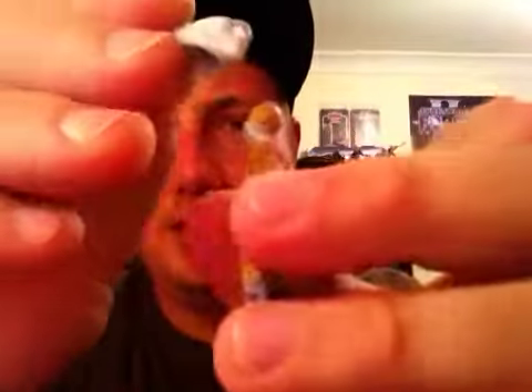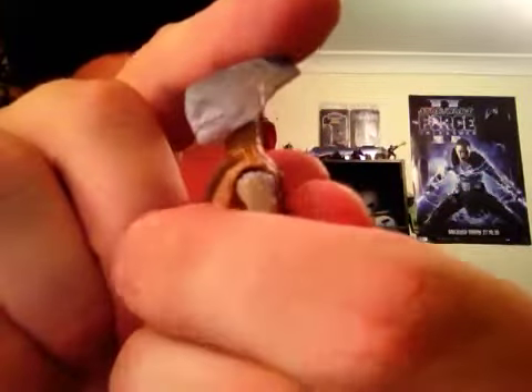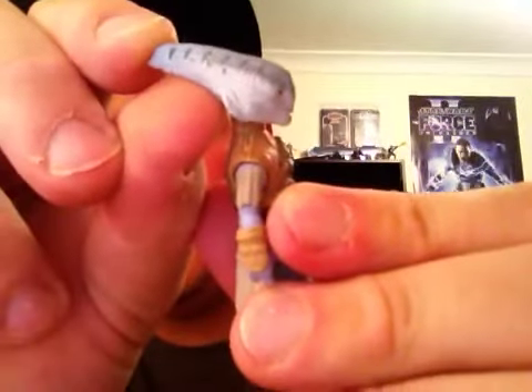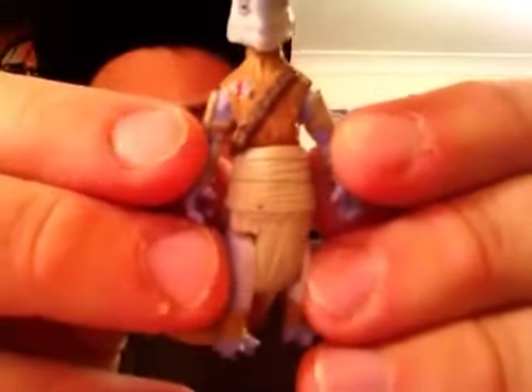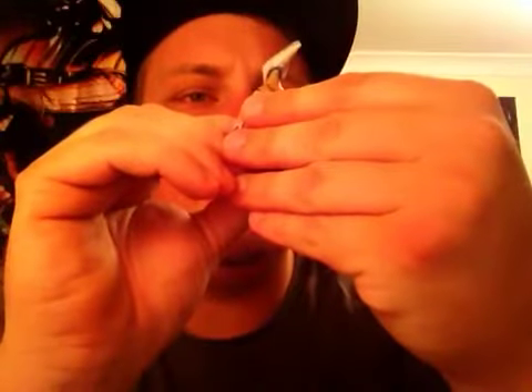His head is a ball joint so that can just pop off like so. Yeah, interesting head sculpt but they have done a good job. Nice little details and grooves up his - I don't know, would it be his skull I guess - interesting shape. You can see across the chest he has got like a little belt, some pouches, and a little logo printed on there. You probably can't see that all that well, but there is a little logo.